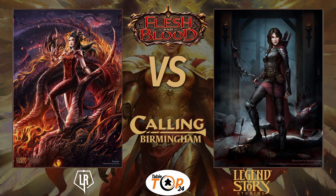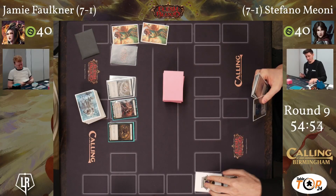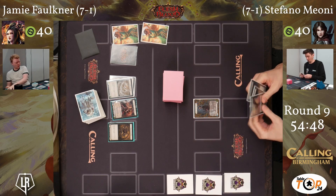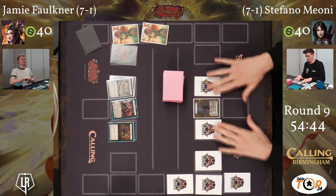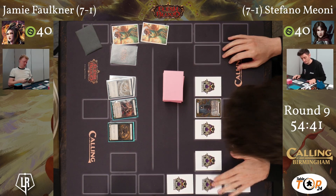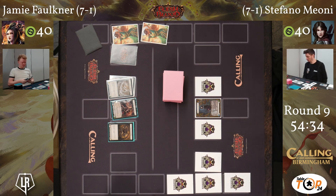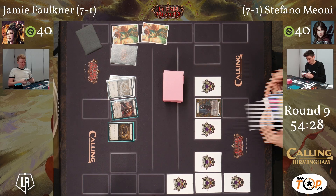Dromai versus Azalea - it's going to be a fun one. This is a matchup that Dromai feels slightly comfortable with, because of the ability to have a lot of board state. Azalea likes to go tall, go very big, but that's going to be very difficult when dealing with multiple dragons. It's the classic illusionist bullying on people that struggle to have lots of action points or don't have a weapon.